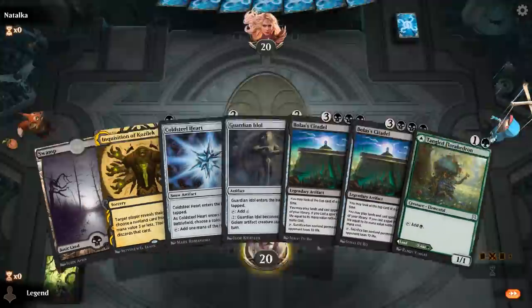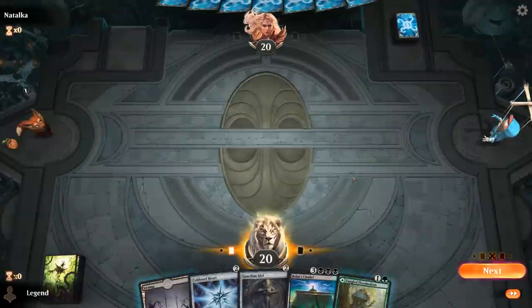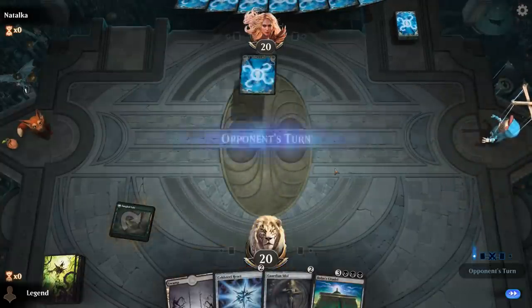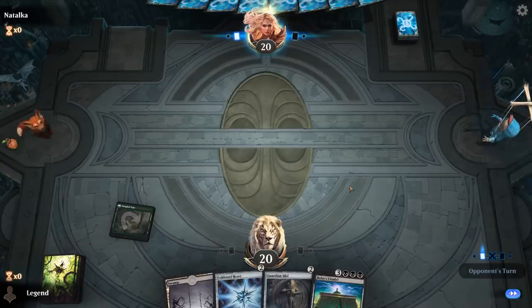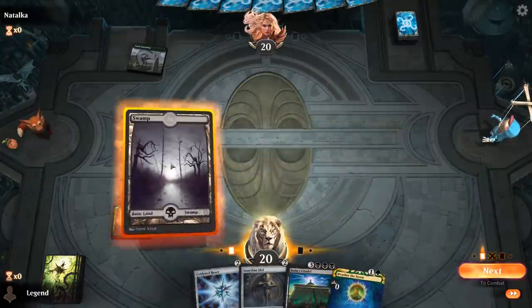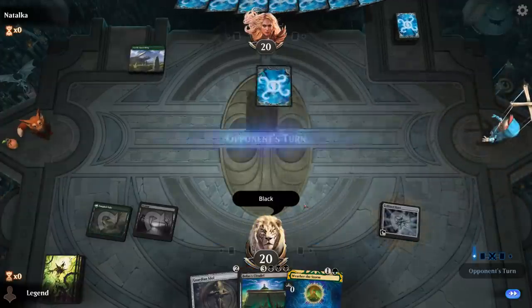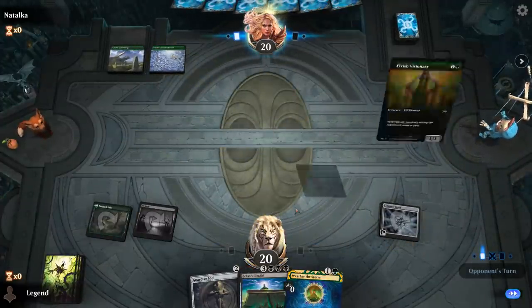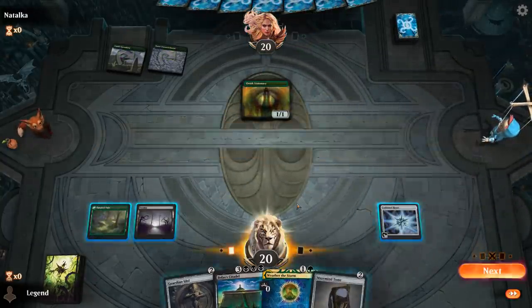We found Citadel on the mulligan. I probably can't afford to keep Inquisition — the other Citadel goes — then play Florahedron. Cold Steel Heart is going to name Black. Hopefully the opponent doesn't interact too much with our hand since we're not working with a lot. Weather the Storm is an awkward draw. Opponent is Monogreen, with a turn-two Elvish Visionary, so an Elf deck — but not off to a blistering start, which is what we want to see.